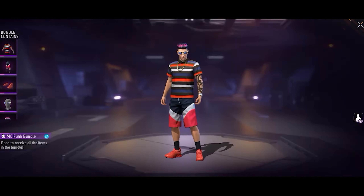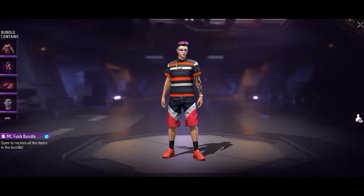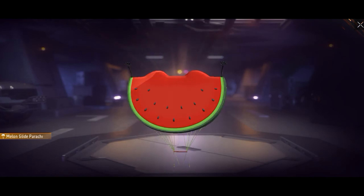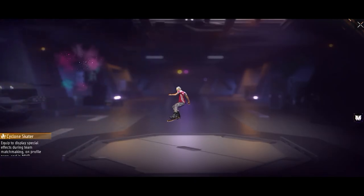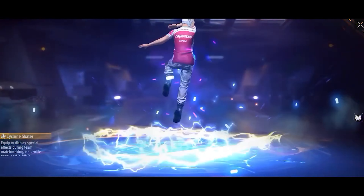This is an M.E.M.C. Frank bundle — this gem is a very good one. There is a parachute, it is M.O.T. Super, Cyclones scatter. I would like to play with another move.